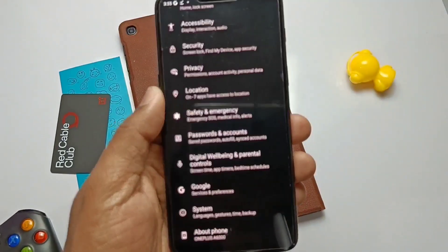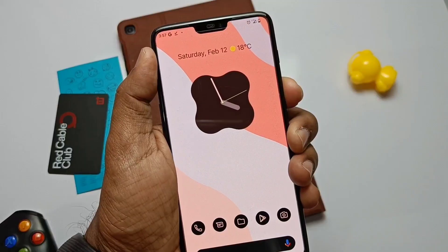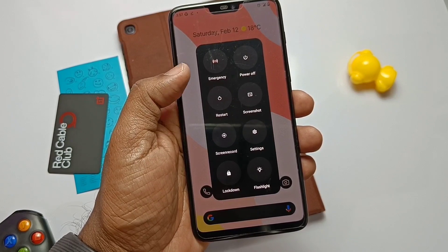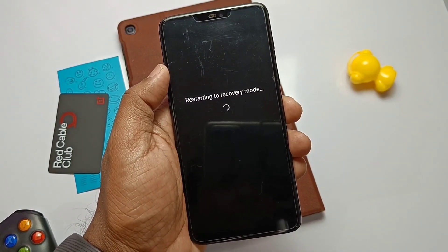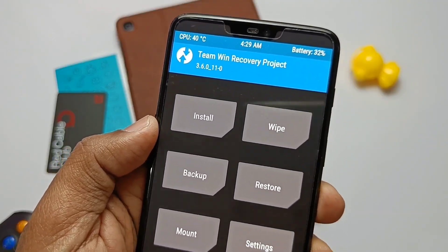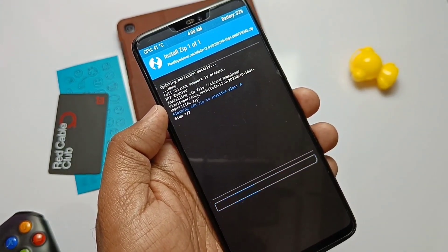Before proceeding, remove all PIN passwords from the settings. Now reboot to TWRP by using the advanced reboot if you are on the Siberia ROM. If you are on the PE, just power off your phone and long press volume down and the power button. It will boot to TWRP — TWRP 3.6 is recommended.